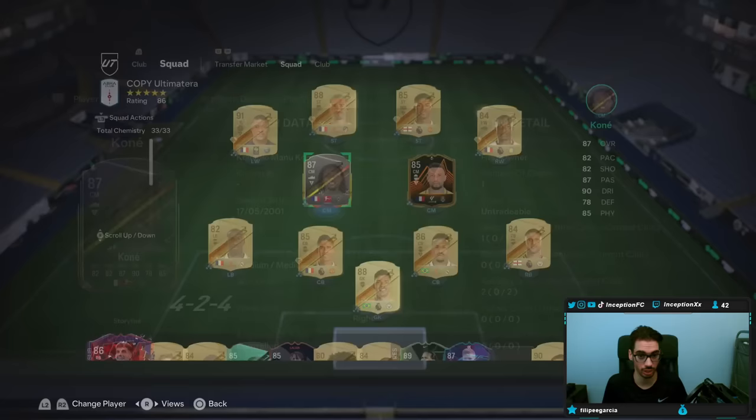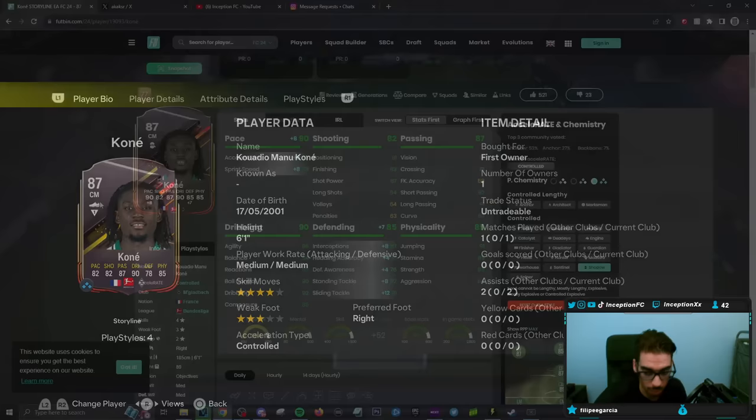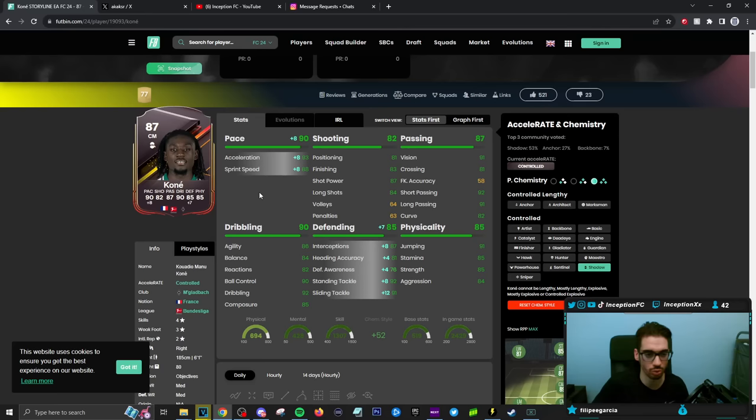With Kone, we're taking a look at someone who is 6'1", medium-medium work rates, 4-star skill moves, 3-star weak foot. Because he's a taller player and probably going to be more physical-oriented, I feel like it's going to be very important to make this card basically your defensive-oriented card.